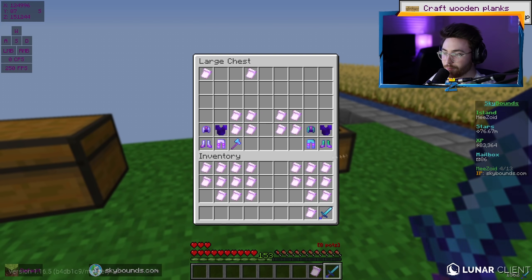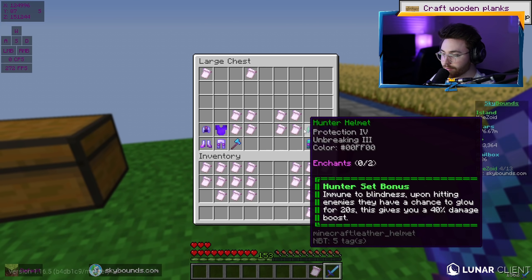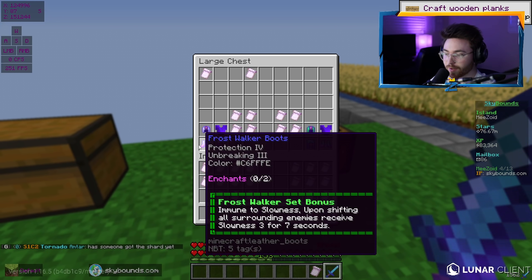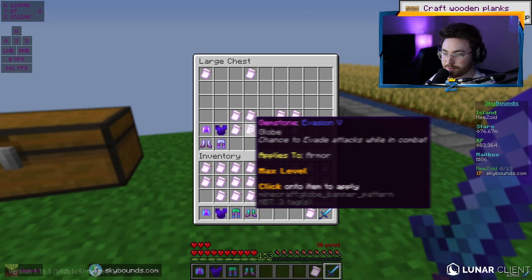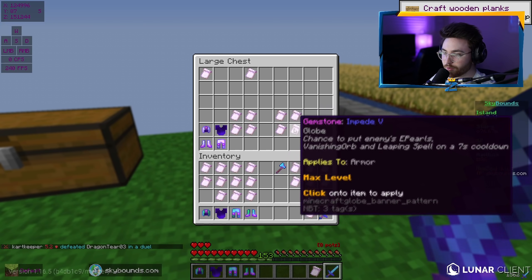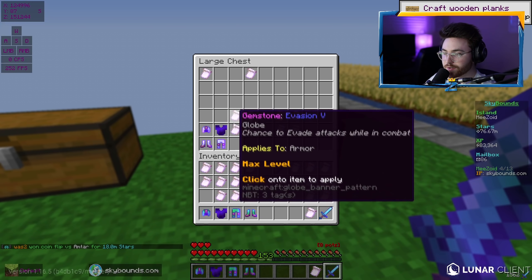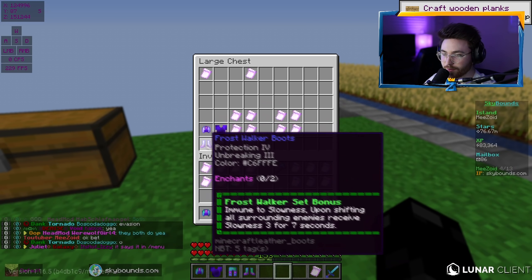Now we have to decide what set to build on. Both are Prot 4, Unbreaking 3, other than the chestplate. The Hunter set makes you immune to blindness, and upon hitting enemies they have a chance to glow for 20 seconds giving you a 40% damage boost — that seems very good. Frostwalker is immune to slowness and can make people slow as well. We're going with Hunter — going aggressive. Both Evasion and Impede actually do stack, confirmed in chat, so we'll put both on every single piece of armor.